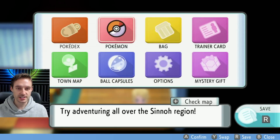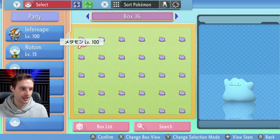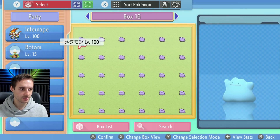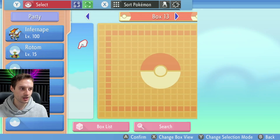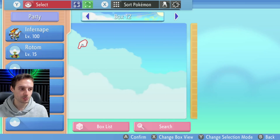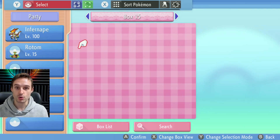We just got rid of the three boxes very, very quickly. Now let's have a look at what we have left. We have box 16 here and all the boxes that we swapped out are now empty — 15, 12, and 13 are all empty now, and box 14 there. So we just got rid of tons of Pokemon really, really effectively and really, really quickly.